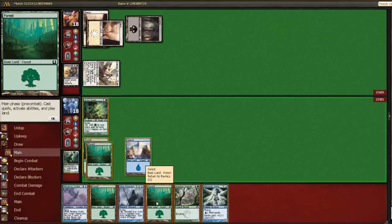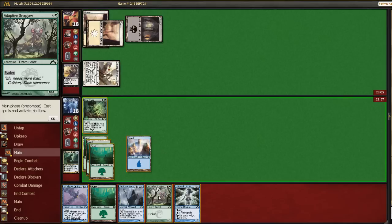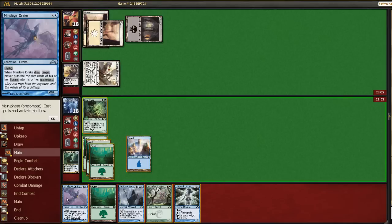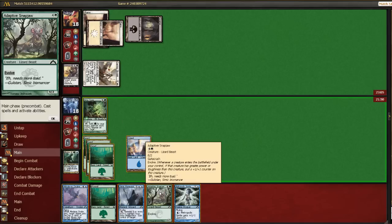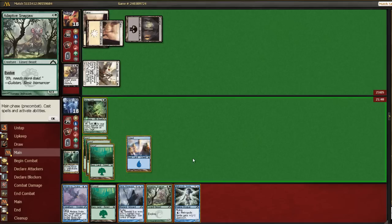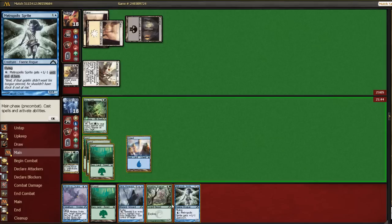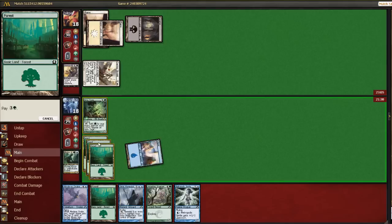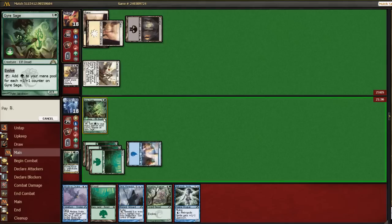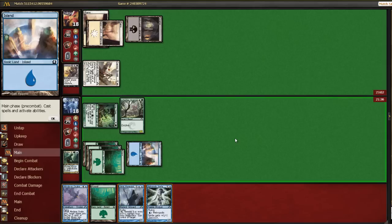Okay, Sprite. So now we have a choice. We can play Mind Eye Drake or Snap Jaw. Mind Eye Drake does let us block this pretty well. Snap Jaw would let us attack in for quite a bit, and we get to evolve the Snap Jaw off of the Mind Eye Drake. We're at 18, he only has one threat on the board, and it looks like he might be a little mana screwed, so I'm just going to play out the Snap Jaw here and pass the turn.